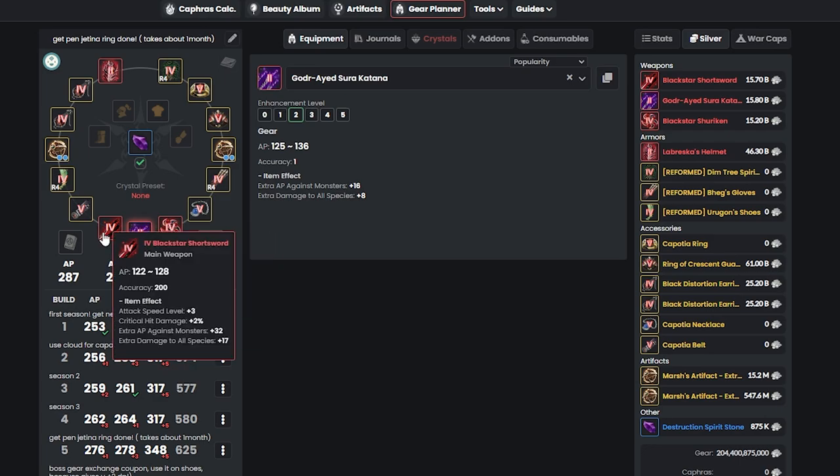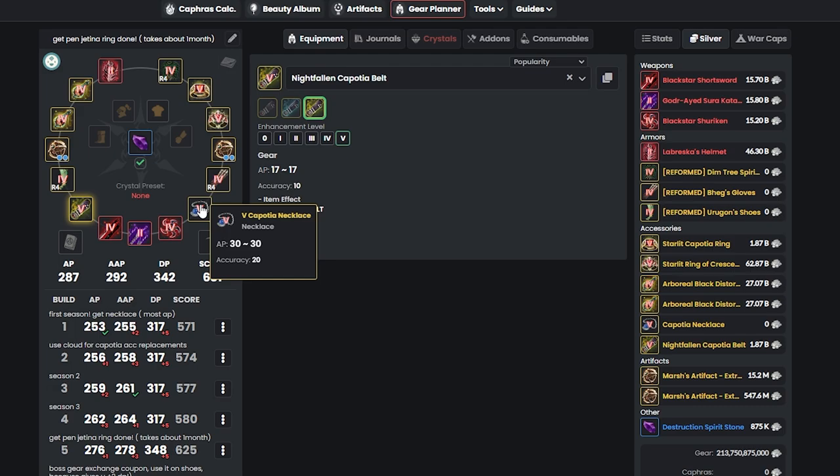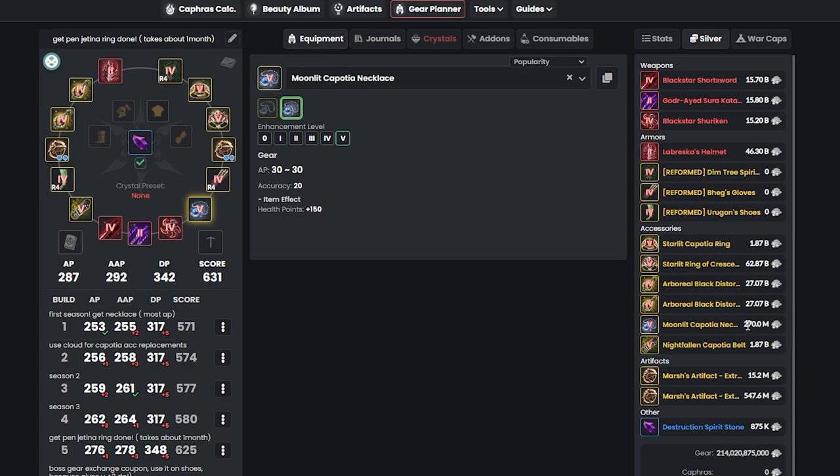After deciding on God Ear vs Blackstar, start grinding Serendia locations and work on socket cups. You can add a cup to both rings for 3% critical hit damage each. For earrings, add cups to get Hidden AP plus 3. For belt, you can go for DP and damage reduction, or go full damage with Hidden AP. You can also buy a health potion socket item from the market for about 270 million to get HP plus 150.